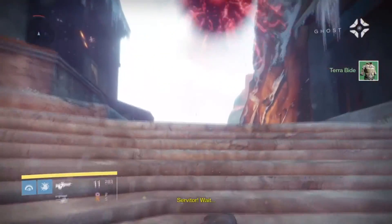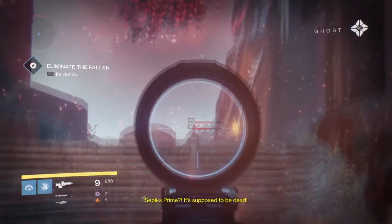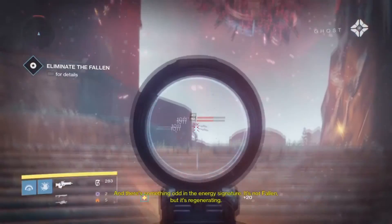Once you get to Sepix, you'll see a couple of vandals praising him. All you have to do is get to a spot where you can shoot Sepix and he can't shoot you. Put a couple shots on him and he will disappear.